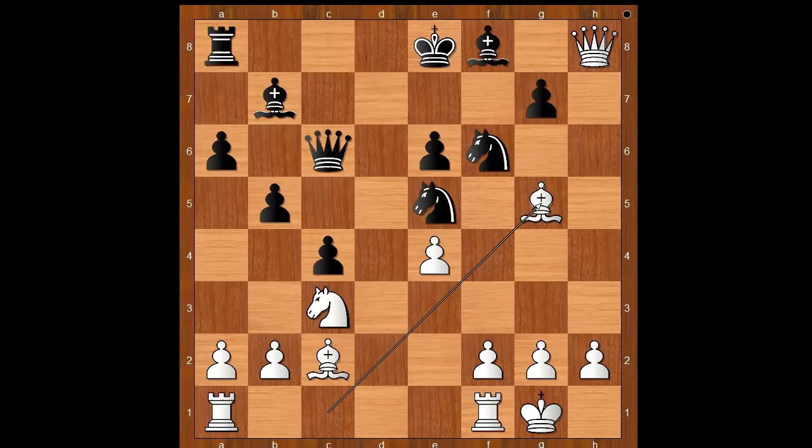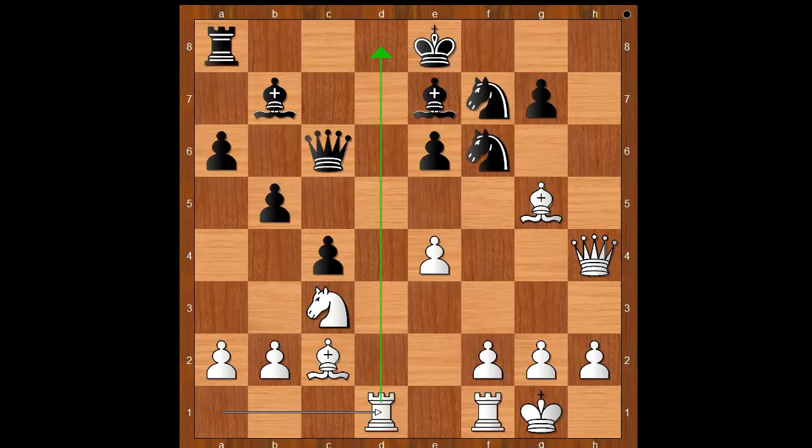The game continued: queen takes rook, knight to e5, bishop takes on g5, knight to f7 attacking the queen, queen to h4, bishop to e7, rook from a to d1. Black can't even castle queenside and has no compensation for the lost exchange.